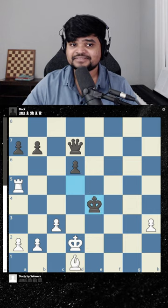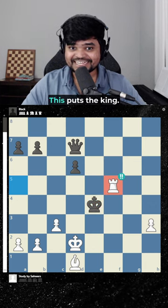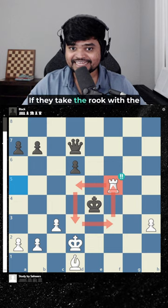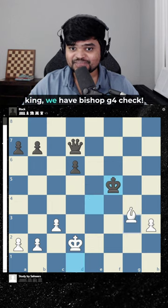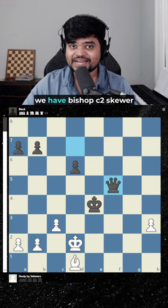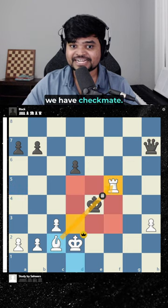The move for white is to sacrifice the rook. This puts the king in a death box. If they take the rook with the king, we have bishop g4. If they take with the queen, we have bishop c2 skewer. And if they do nothing, we have checkmate. An unbelievable sacrifice.